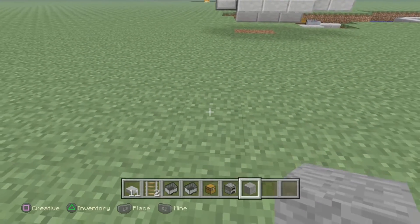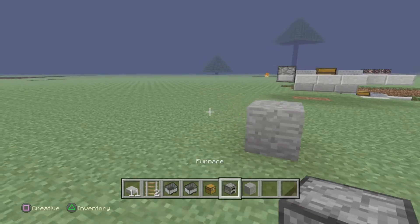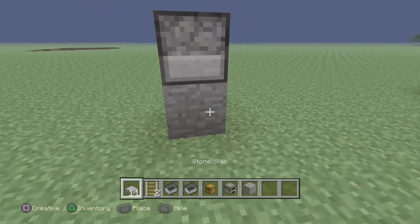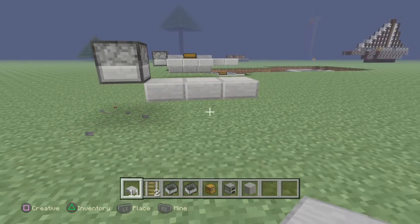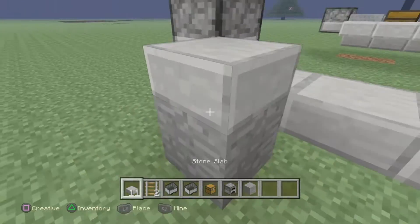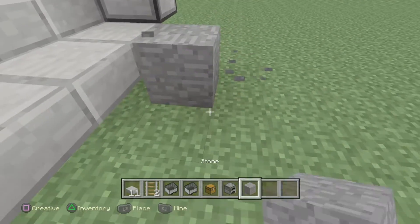Okay, so you place your block down. You're going to want to place your furnace on the block, then place three slabs like that, then place that same block again, then another three slabs on the other side — same on the other side, block.